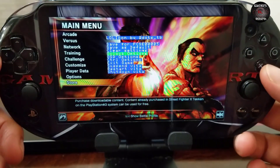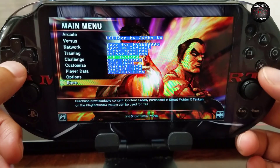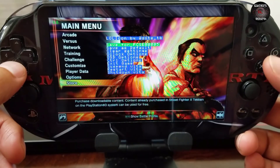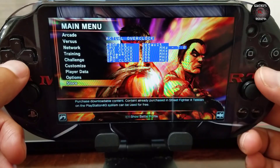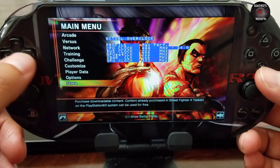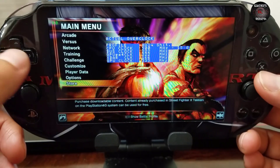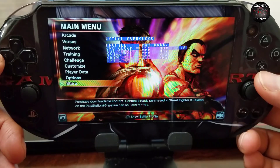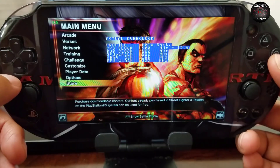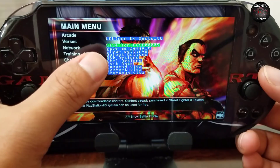Street Fighter is sometimes kind of laggy, so we go to OSD, show the frame counter or frame speed, then go to all clock options and press X. You can see the default is 444 MHz. If you go right you get the maximum — the 'holy' overclock option. We can also go to battery saver, but we'll enable the maximum one and go back with Circle. Then we save the configuration specifically for this game.